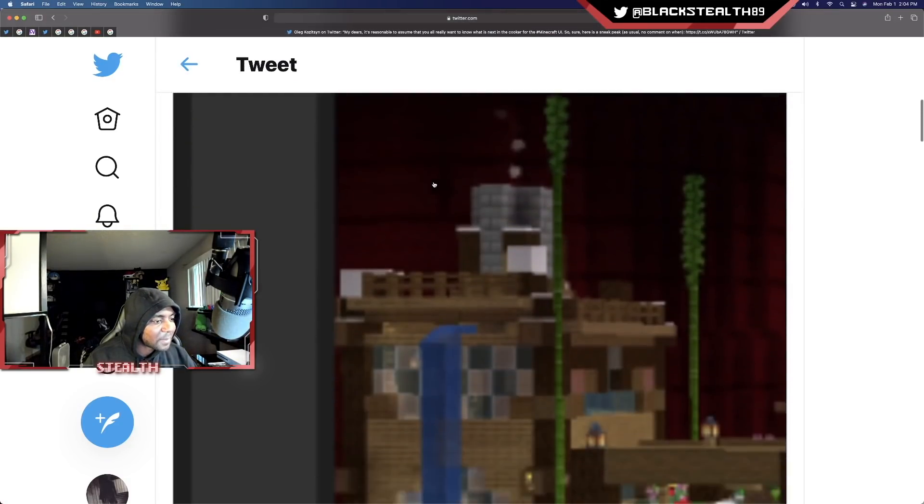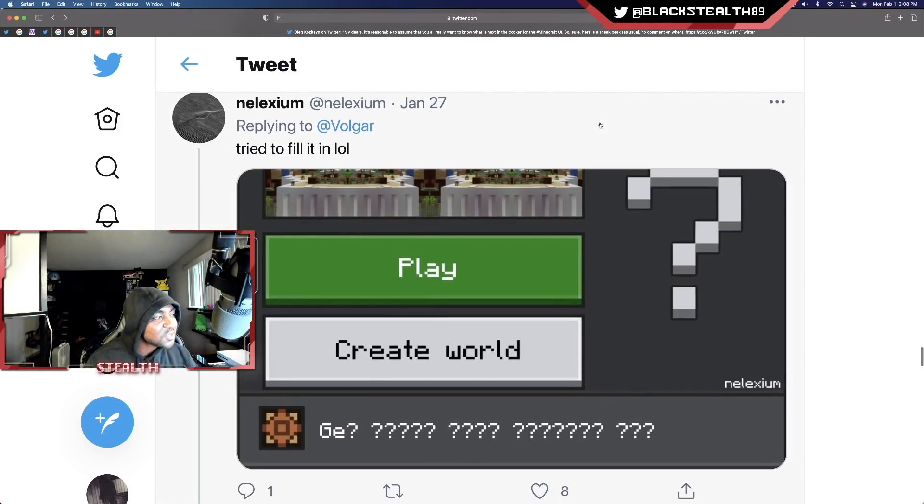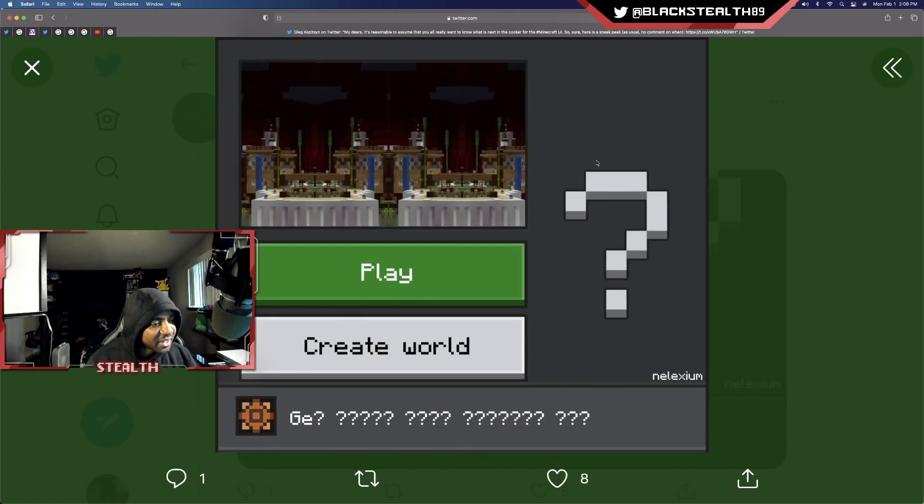Someone actually posted a better image, and I did find a really nice doctored image that filled in all that space, by Nelly XCM — so thanks for editing this image. We can clearly see that there are fewer buttons, going with the same direction as what we saw earlier: fewer buttons, they're larger, easier to see. I really appreciate the direction that Mojang and Minecraft are heading. We don't need all of these buttons displayed — it's just confusing, and half the time most people don't even click on those buttons.